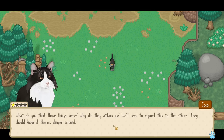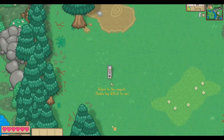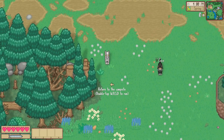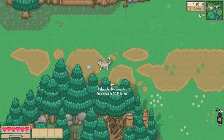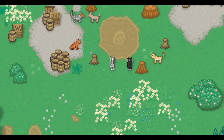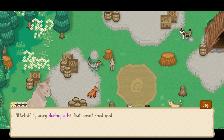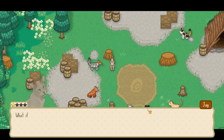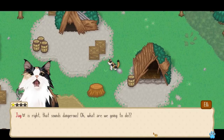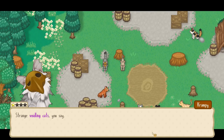'What do you think those things were? Why did they attack us? We need to report this to the others — they should know there's danger around. Let's head back to the campsite.' Wondering if we should camp here, all things considered. But oh, look at the little campsite! 'Attacked by angry shadowy cats — that doesn't sound good. What if they're still out there lurking in the forest just beyond the camp? What if we aren't safe?'